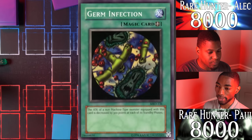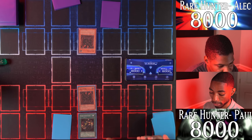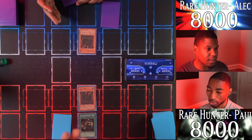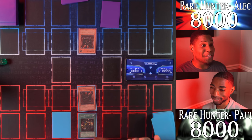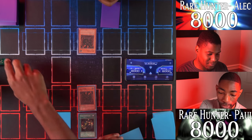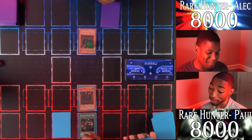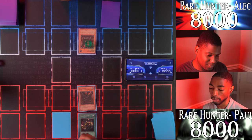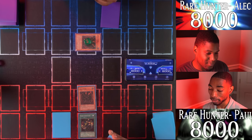I'm going to activate Germ Infection and equip it to your Jirai Gumo. A non-machine monster equipped with this card will have its attack decreased by 300 points each standby phase. With that, I'll pass my turn. Alright — during your standby phase, your Jirai Gumo loses 300, so he's now at 1900. He's still pretty good though. With time he'll become weaker and weaker until I can safely swing over him in two more turns. I'll switch my Jirai Gumo to defense mode and end my turn.